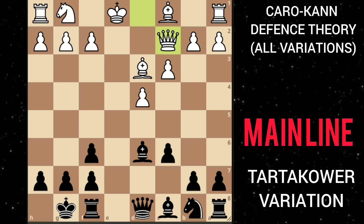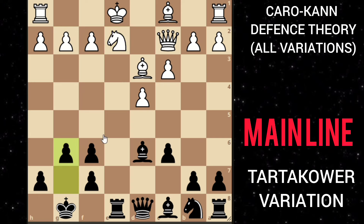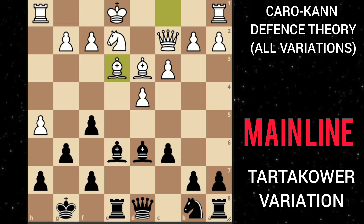He goes queen c2 attacking this pawn, so you can first throw in a check, and after knight e2 you can play g6 blocking white's attack. If he decides to play h4, you can just develop the other bishop. Say he plays h5 launching an attack — you can continue developing your pieces, play f5, and after bishop e3 with the idea of castling on the queenside, you develop the other knight and continue the game.